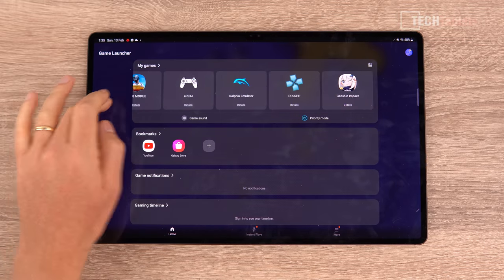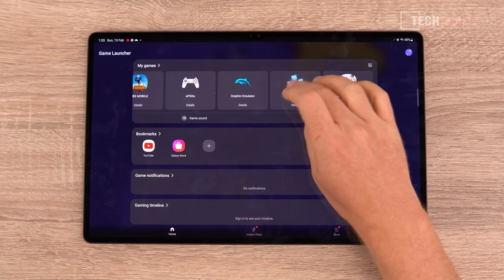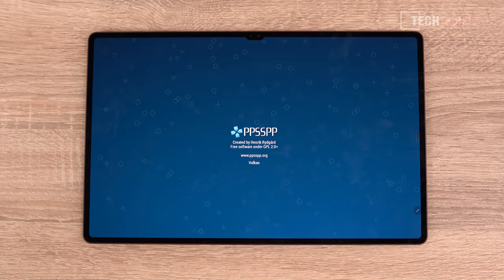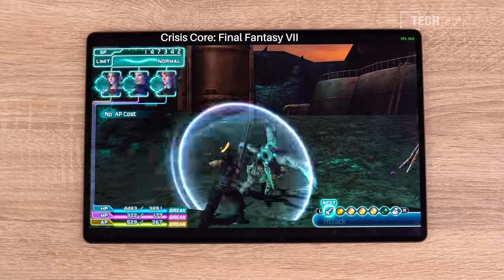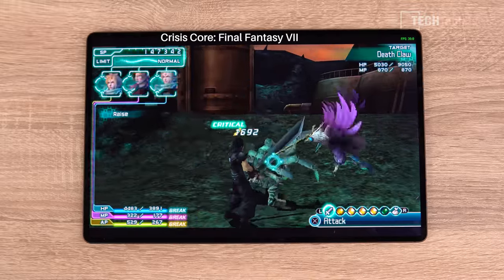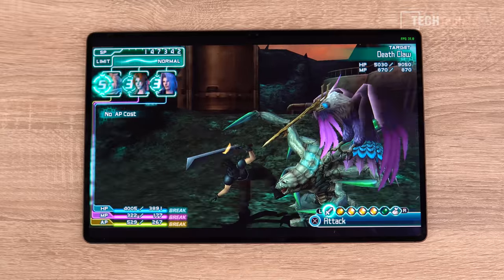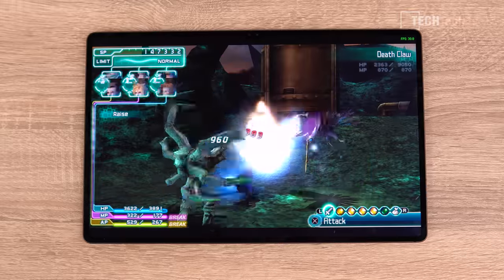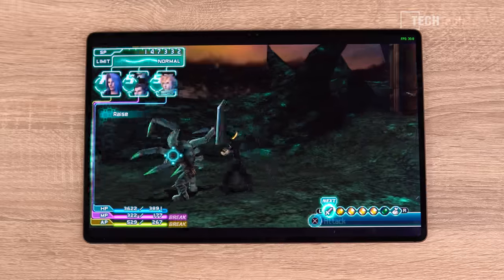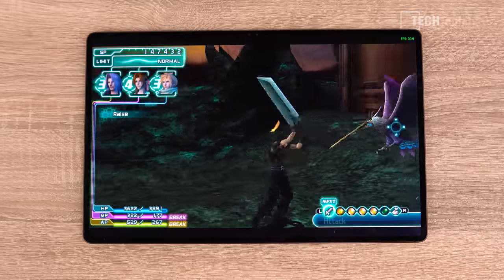The first test is PPSSPP, the PlayStation Portable emulator, and it's running perfectly. This game is using the PSP's high resolution mode, so it's capped to 30 frames per second, but it's really steady — excellent performance. There's not much point spending too much time here; you can see it's going to run great, with plenty of performance from the Snapdragon 8 Gen 1.